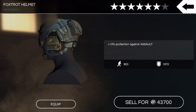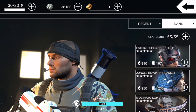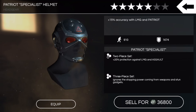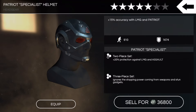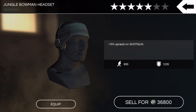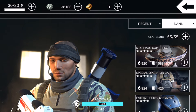Plus thirteen percent protection against the salt, right around 900 with the portability, but pretty good protection. Then we got the new Patriot gear at five stars — don't have any six-star Patriot gear yet, but we got this guy plus fifteen percent accuracy with LMG and Patriot, and we got the Jungle Bowman Headset, the five-star version of the Urban Bowman Headset.